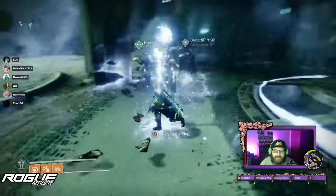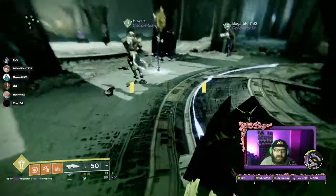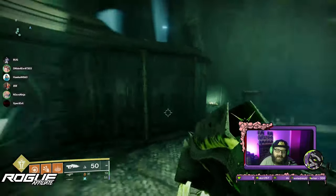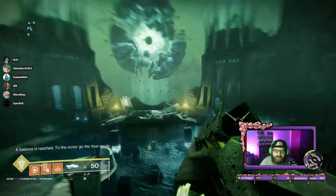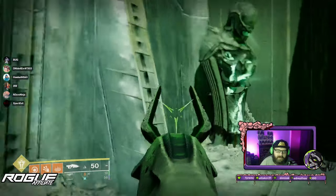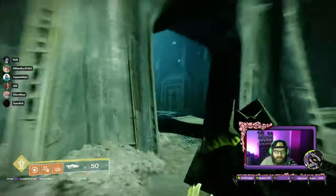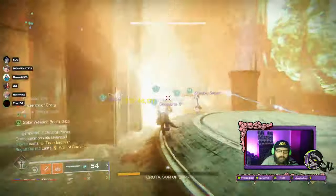The last set of statues for the red border are in Crota's throne room. The easiest way to remember the orientation is to jump up through the three top rooms above and stand in the middle room, looking toward the Oversoul. To your left is a statue on the left figure, and to your right is a statue on your right. Activate the correct one and you should get your red border after killing Crota.